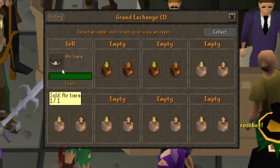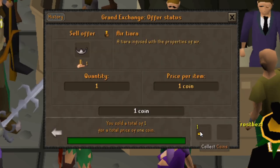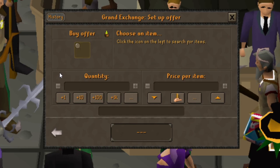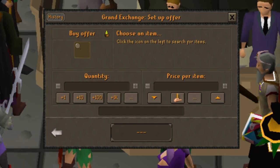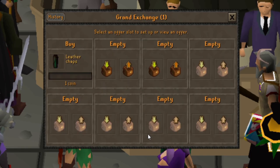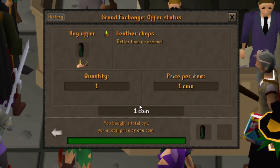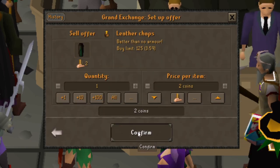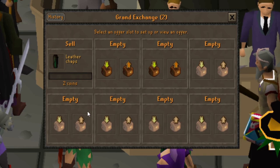I was able to sell that air tiara for 1gp. Then I looked it up and I'm going to try leather chaps. The Grand Exchange price is at 2gp, so I'll offer 1gp — and they instant bought! Let's try to sell these for 2gp. I'll be back in a little bit.